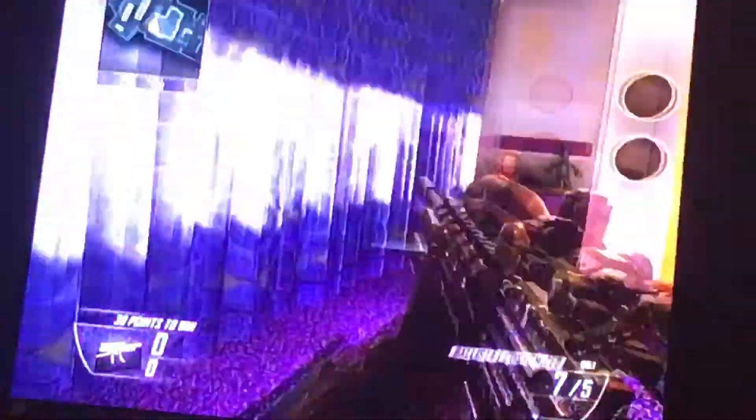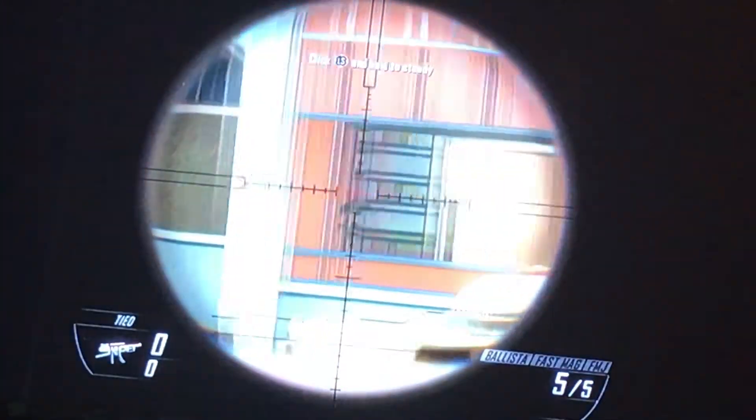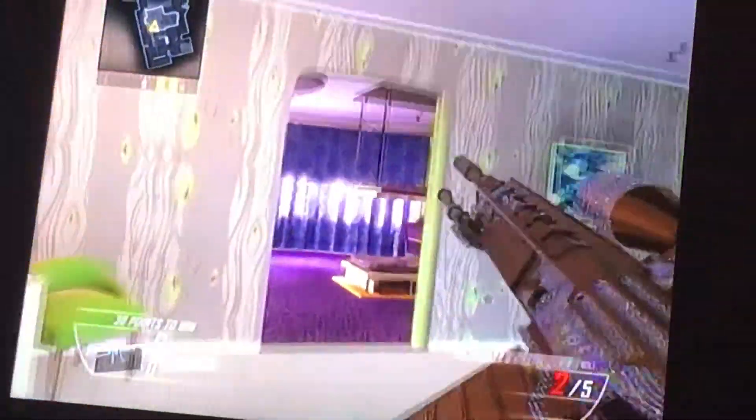Moving on to the blue house. First off, we have this spot right here — it's pretty obvious, you just shoot through there. This pole right here wall bangs through there. This next one, you get in this corner, shoot right here, and it wall bangs through this wall and into there.